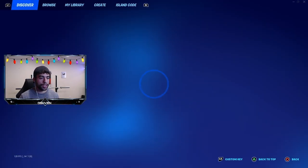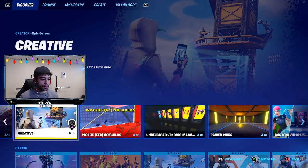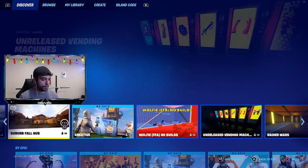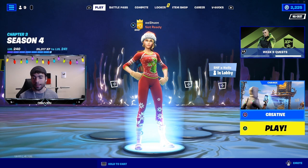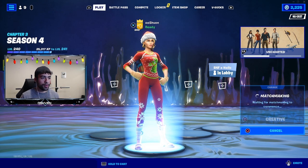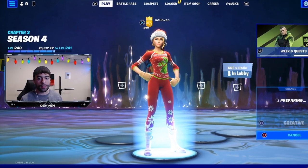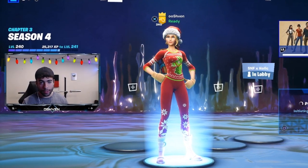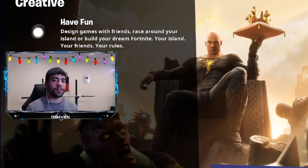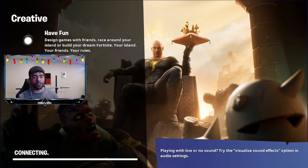The first thing I got to do is load up into a creative match. Let me go over to creative and click on creative mode, then click play to load up into a creative match. Pretty much anyone can do this — if you have creative available on your Fortnite, basically all of you do, you can test out this life hack with me. Make sure you watch this video until the end to see if this actually works or not.